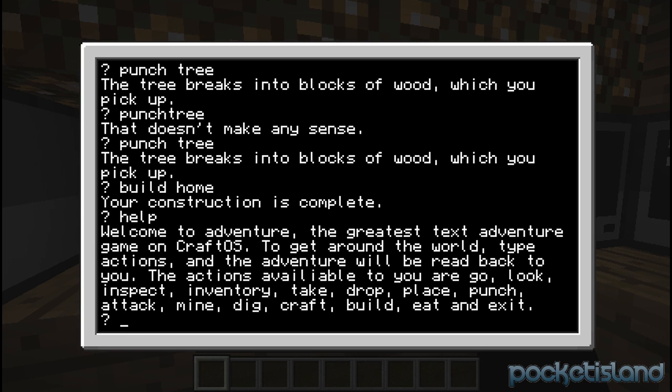If you're having trouble, you can type in help and get a little description. Welcome to Adventure, the greatest text adventure game on CraftOS. To get around the world, type actions and adventure will read them back to you. The actions available are: go, look, inspect, inventory, take, drop, place, punch, attack, mine, dig, craft, build, eat, and exit. So let's just exit this for now.